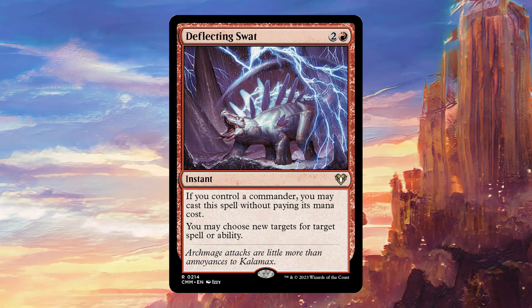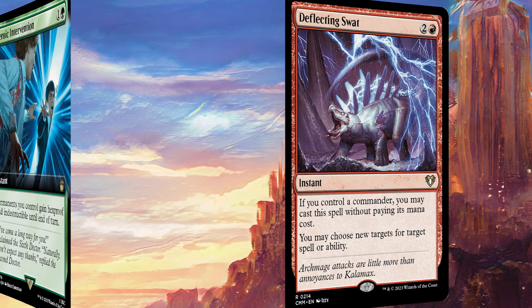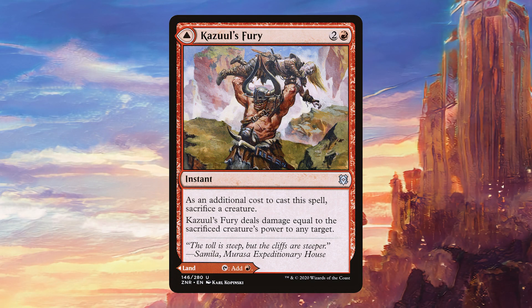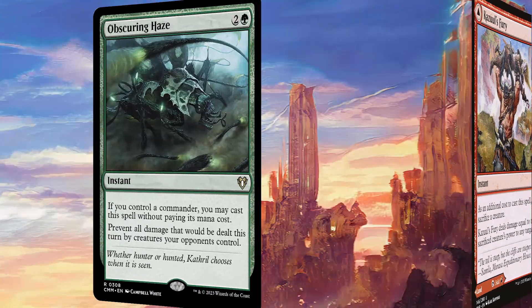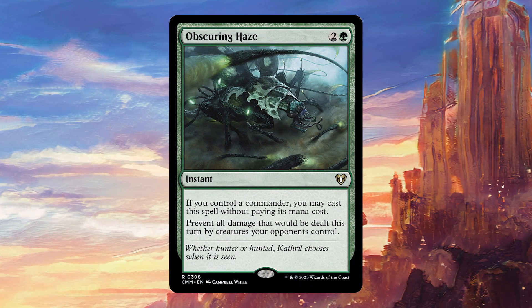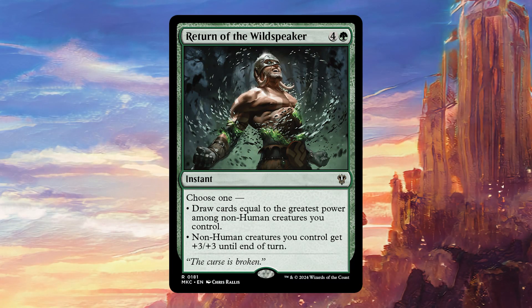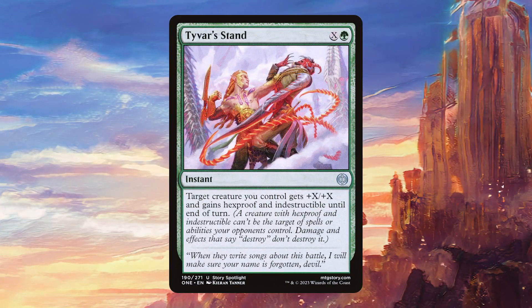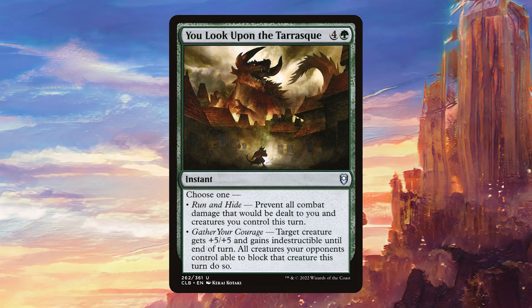We have Deflecting Swat in order to protect our commander from unwanted removal spells. Heroic Intervention basically does the same thing. Kazul's Fury can allow us to throw Anzrag at something for the last eight points of damage, which can be relevant. Obscuring Haze is really good because it only prevents damage from our opponents' creatures, which means we can just go ham with Anzrag over and over. Return of the Wildspeaker is going to either buff our team to try to win the game or draw us a lot of cards. Tamio's Safekeeping and Tivar's Last Stand are just good ways to protect our commander for one mana. Both modes of You Look Upon the Tarrasque are very good in this deck — you either prevent all combat damage done to you or creatures you control, or you give something plus five, plus five and indestructible and everything needs to block it.